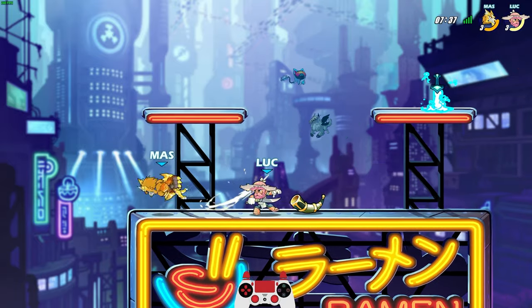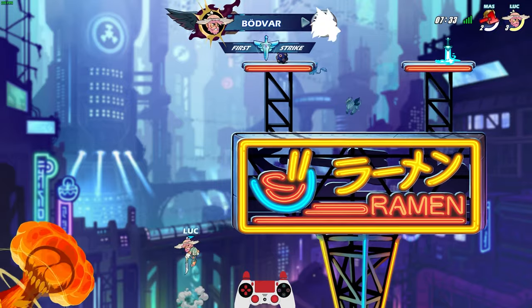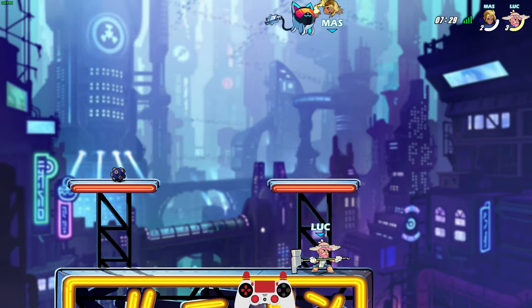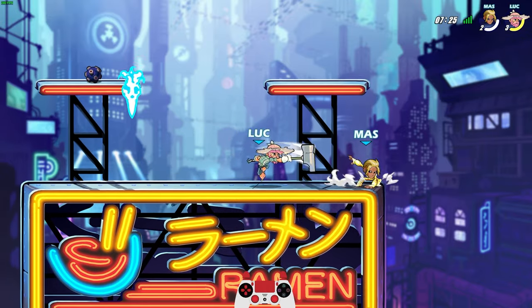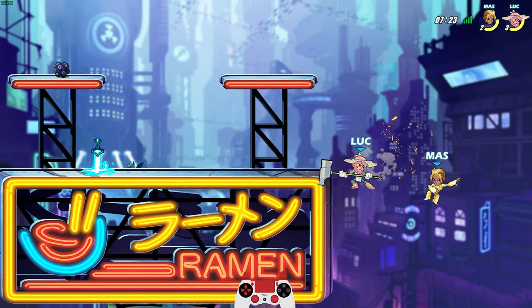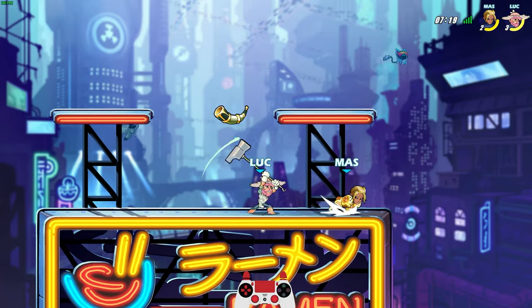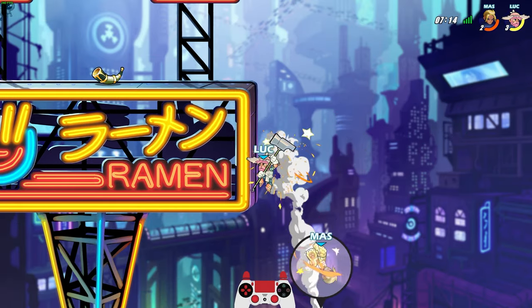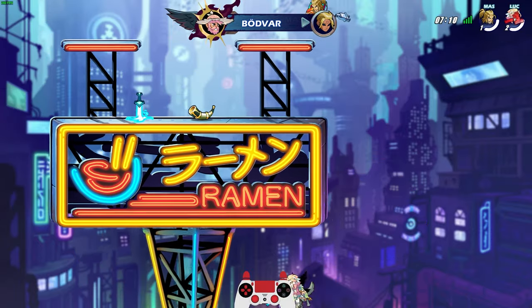Bodvar has that amazing edge-guarding game — that down sig is just insane. Look at that. We saw the sword. Gardener Bodvar don't mess around with his sword. I don't know what the shovel is supposed to be. Like, how is this garden related? Could somebody please explain this to me? I don't know how this is a garden shovel. I mean, I like to think I know a little bit about gardening — my mom gardened a lot. There's Gardener Bodvar — we might play him again, we'll see.